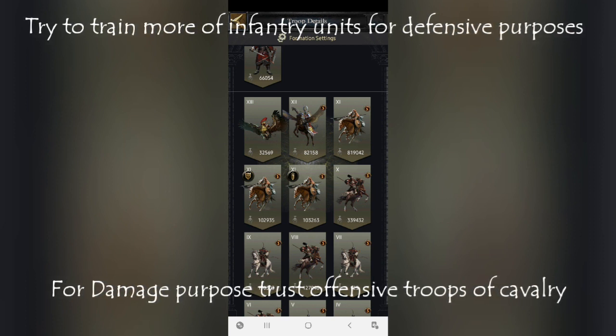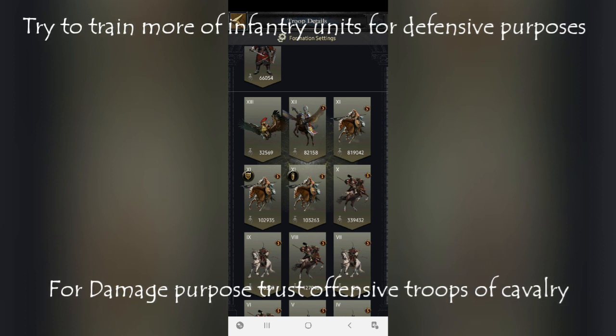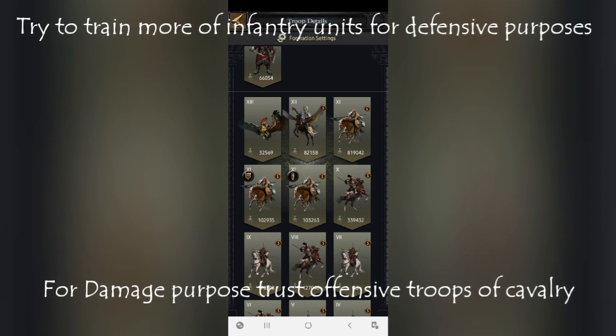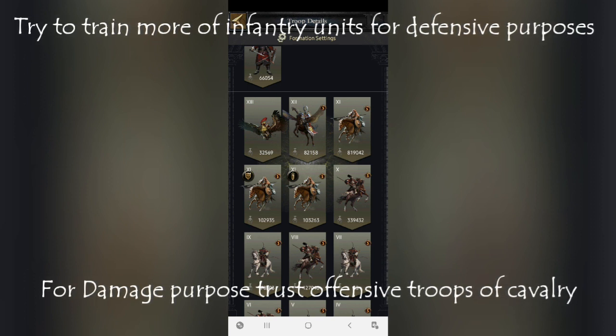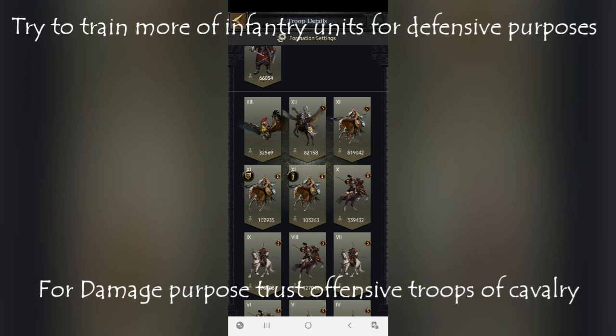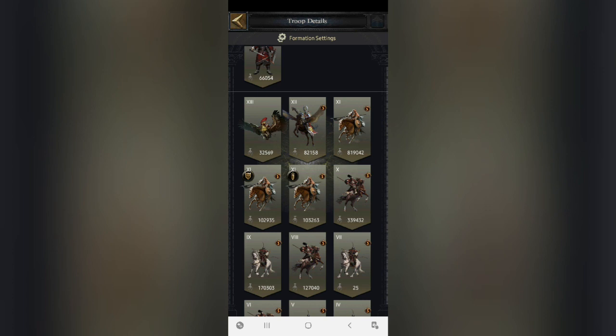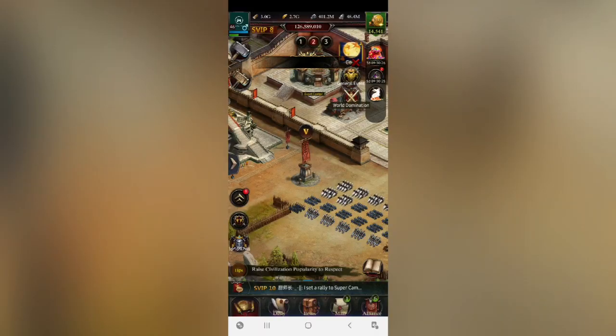You can also use archers. I recommend T12 and T10 archers, because T11 archer is a defensive troop and won't deal damage to the dark knight. If you can't get T12, you can use T10 and T8 archers. That covers the attacking troops.